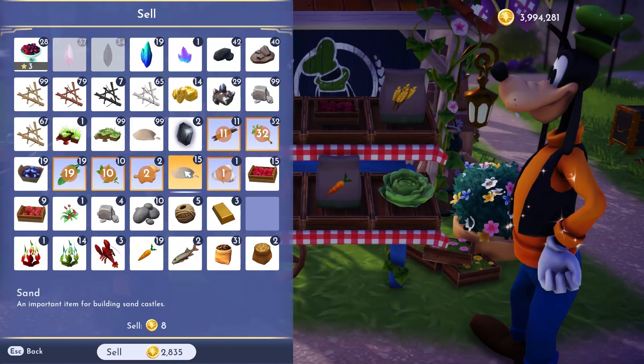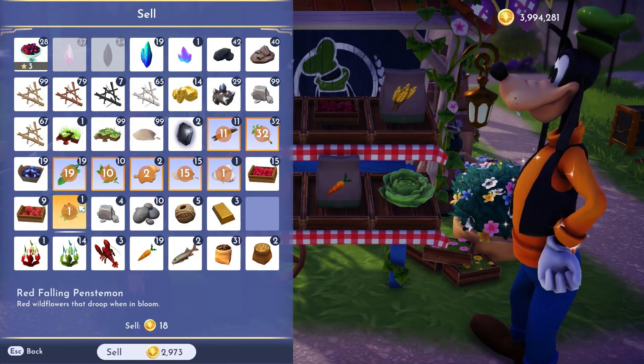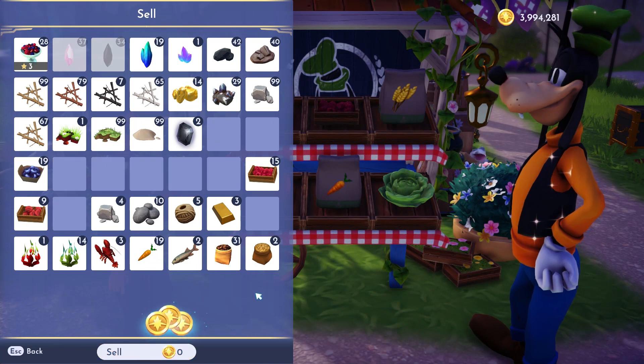Here I notice that my inventory is looking kind of crazy, so I'm just selling the things that I don't need right now, and then we're going to head over to my house so I can put some of this stuff into storage and I'll show you how I keep things organized over there.